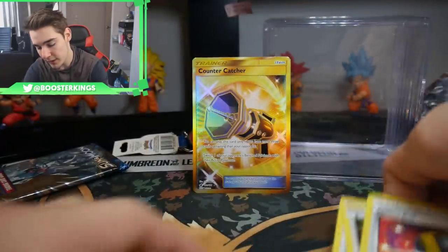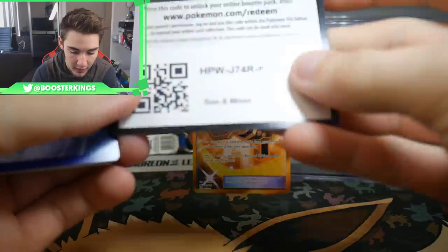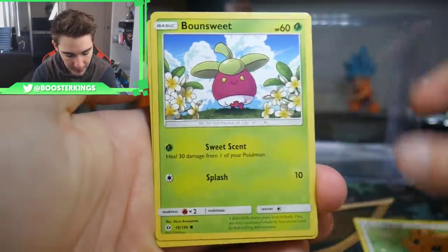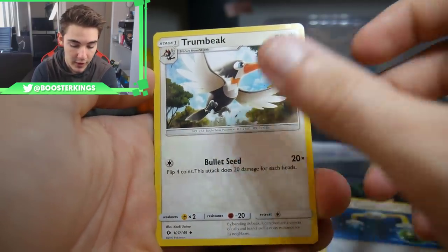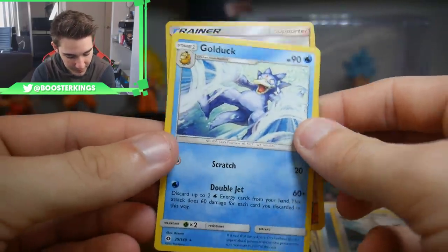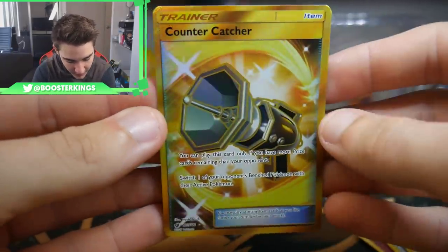So we have our last pack and I'm definitely not complaining about this. We have a Sun Moon Base Set. It would be insane if we opened this pack and got an Ultra Rare — I'm going for the Ultra Ball. We have a Lilipup, a Bounsweet, Paras, a Furfrou, Litten, an Energy, Torracat, an Energy Switch, a Trumbeak, an Illima, and a Golduck Regular Rare. So we definitely picked the pack with the best card in it — the Countercatcher Secret Rare. That is insane.